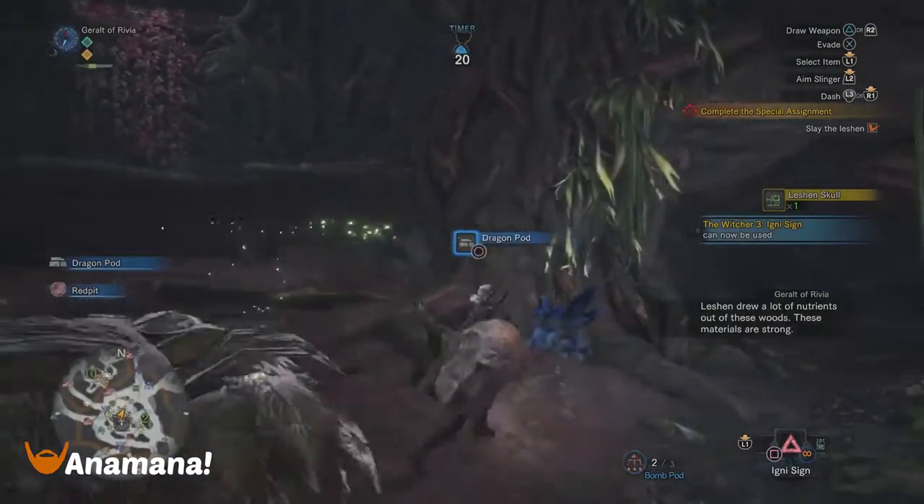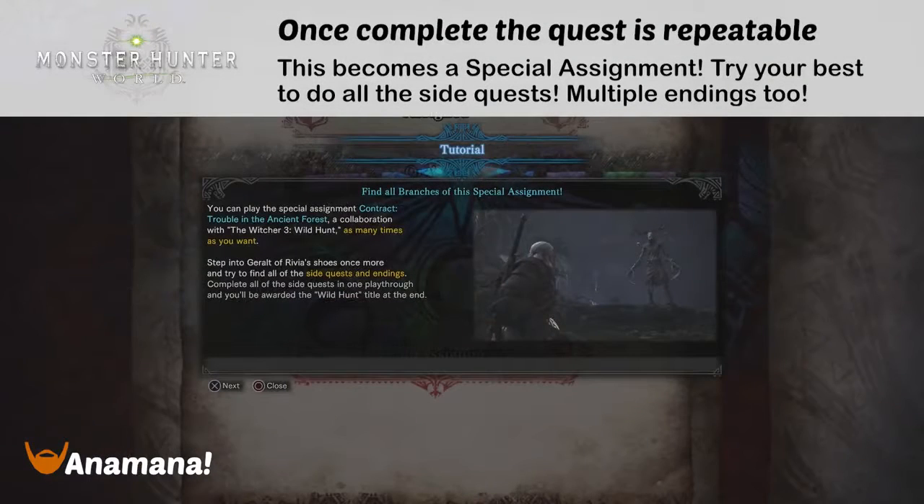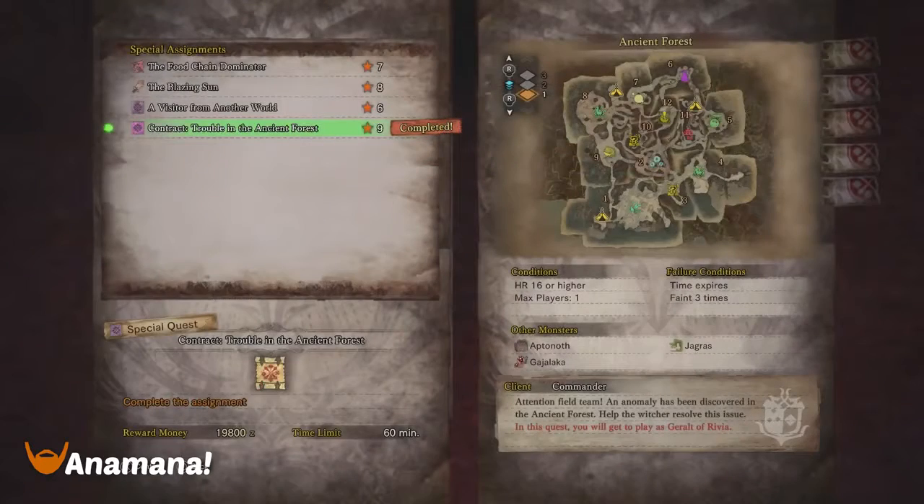You're going to get the end cutscene and also get access to armor and some other bits and pieces. It will actually become a special assignment so you can go and do it over and over. As the tutorial mentions, you can get extra titles by doing all the side quests, and you can apparently get different endings as well, so it is definitely worth running this a few times to get the maximum out of it. The quest is called Trouble in the Ancient Forest. There is also going to be another quest released in a week or two — the Ancient Leshen — so keep an eye out for that as it will provide different items to get another set of armor.